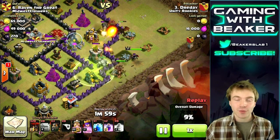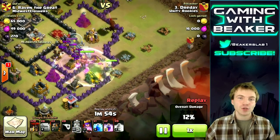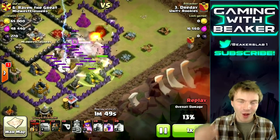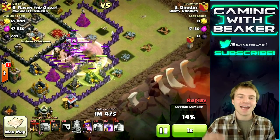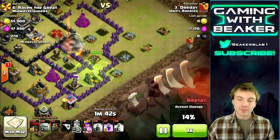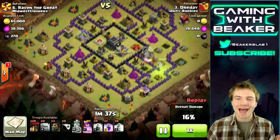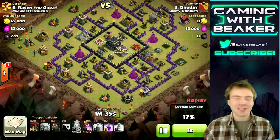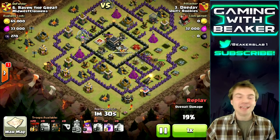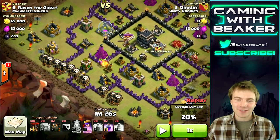We're gonna go in the base with no distraction, so our heroes are going into the base — that's the most important thing, which is why I say use wizards to clear those outside buildings. We're gonna activate the barb king ability and drop a lightning spell on that clan castle to kill those CC troops. Then our heroes can work on the archer queen, and once she's down we wait until she takes out one air defense. Once we've taken out one air defense, there's only three left — it's just unfair how a base can't defend itself with only three quarters of its defenses.